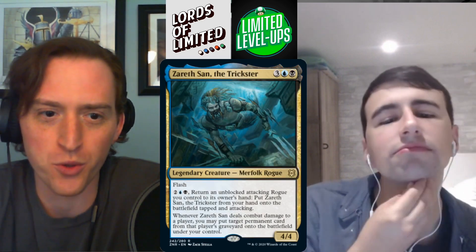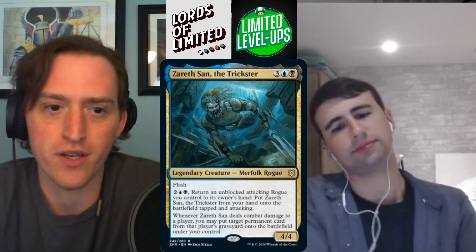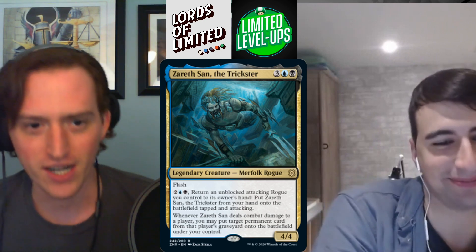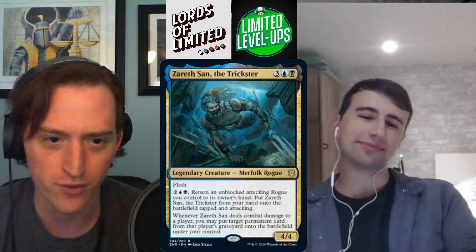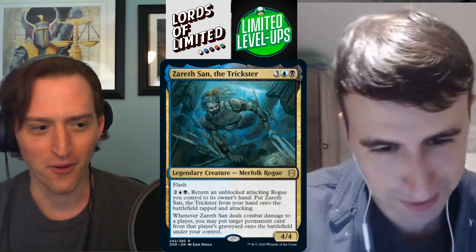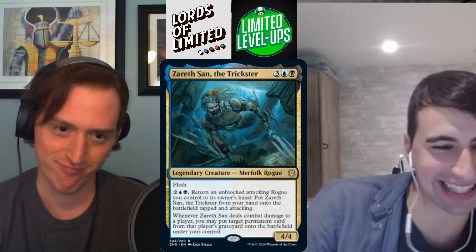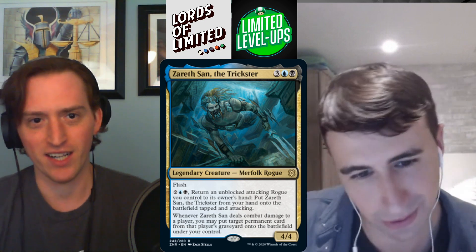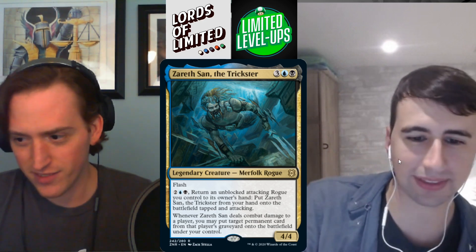Zareth San, the Trickster — three blue-black for a 4/4 merfolk rogue with flash. Ninjutsu for rogues: pay two blue-black to return an unblocked attacking rogue to your hand and put Zareth San onto the battlefield attacking. When it deals combat damage to a player, put a permanent card from that player's graveyard onto the battlefield under your control. Very Fallen Shinobi-esque. This is an A — it even has flash.